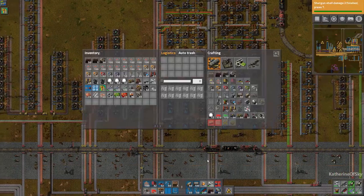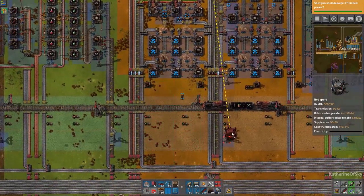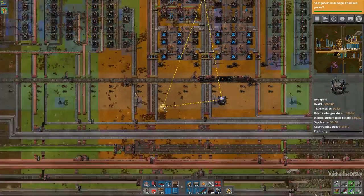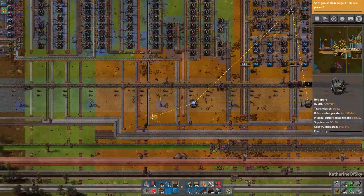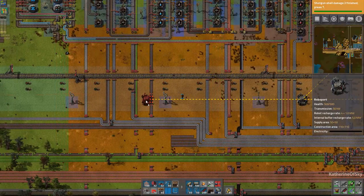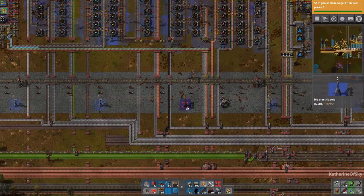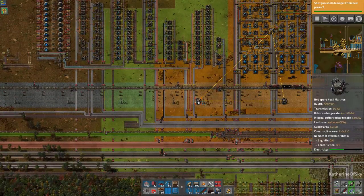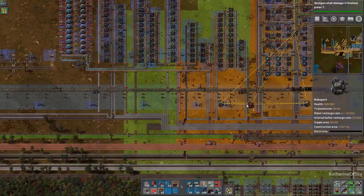First I need to get some RoboPorts along the line here — I'd like to have them along the train tracks as we were planning. Let's start here. When you're placing these down to connect them, you need to make sure you can see the lines between the RoboPorts. That's very important because otherwise they will not allow the logistics bots to travel between them.